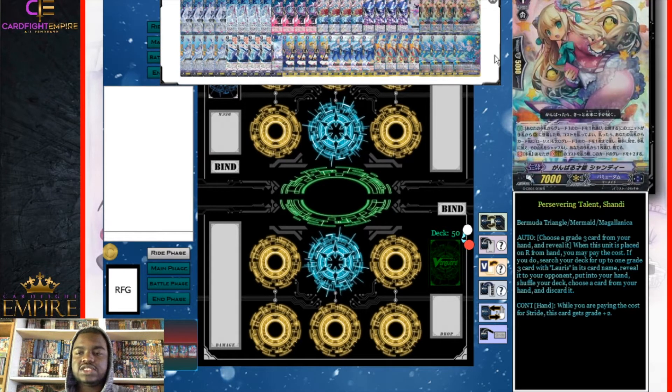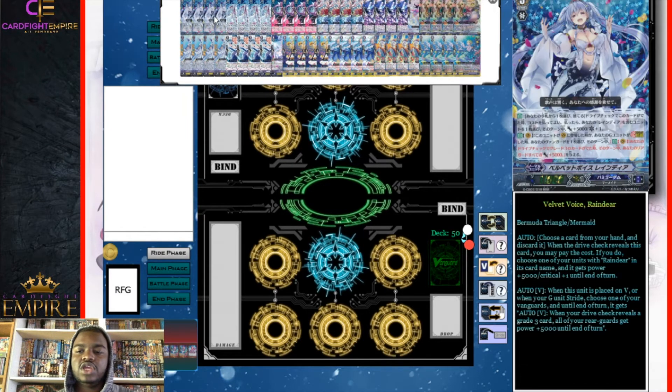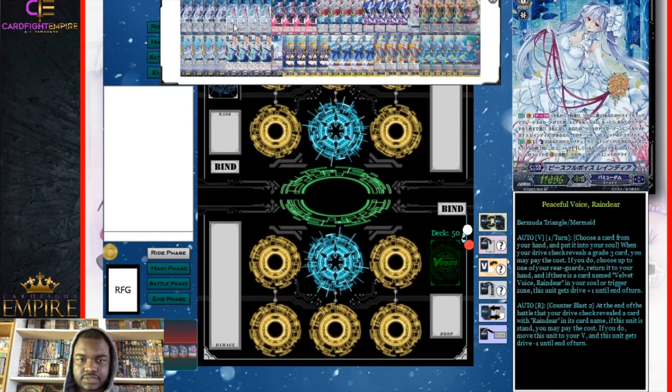Moving into grade ones, we have four Preserving Talent Shandy as our stride fodder — basically just discarded for stride. We don't really use the first ability since we don't run Loris in this deck. We also have four Transcend Idle Aqua. It has a sentinel ability, but uniquely, if all sentinels in your deck are Transcend Idle Aqua, you can include up to six. When placed on guard circle from your hand, you can put a card from your hand into the soul; if you do, choose one of your units and it cannot be hit until end of battle. If two or more sentinels are in your drop zone, all of your rear guards also cannot be hit. This lets you shove Velvet Voice Reindeer into your soul while on Peaceful Voice Reindeer to enable its skill.